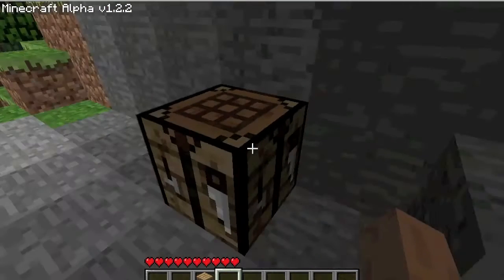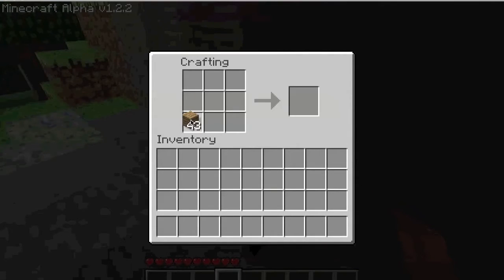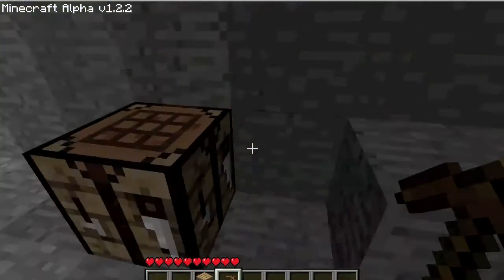So, let's put it there. And let's make some sticks for your pickaxe — you put one plank there and one plank there, then press the sticks. And to make a pickaxe, you take two sticks and put them there, and then three planks. And that's a pickaxe.